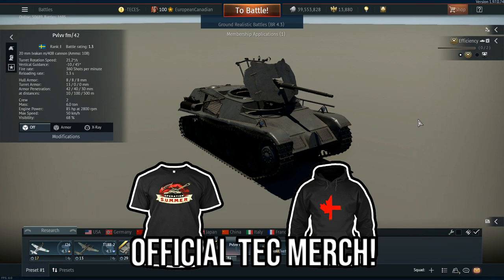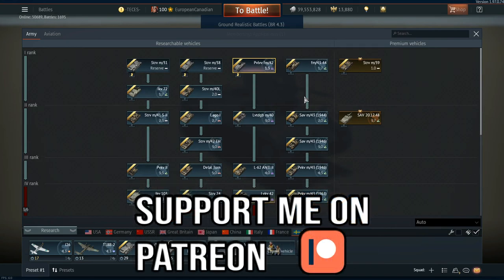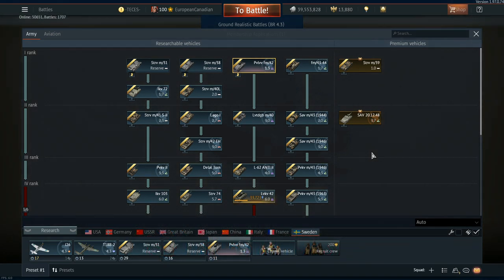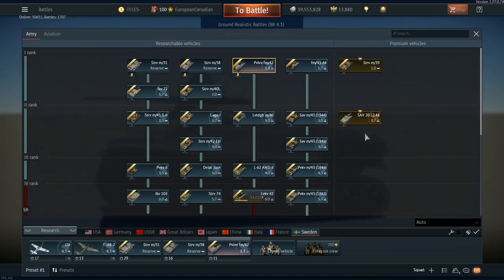Hello everyone, hope you're doing well. Today in War Thunder it is time to have a look at the Swedish ground forces rank 1. The reason why I'm doing this is generally when a new tech tree comes out I try and do at least some of the early ranks to give you guys an idea before you decide to either purchase one of the pre-order packs or one of the order packs for the CBT, or if you grind out the test servers if it's worth it or not.